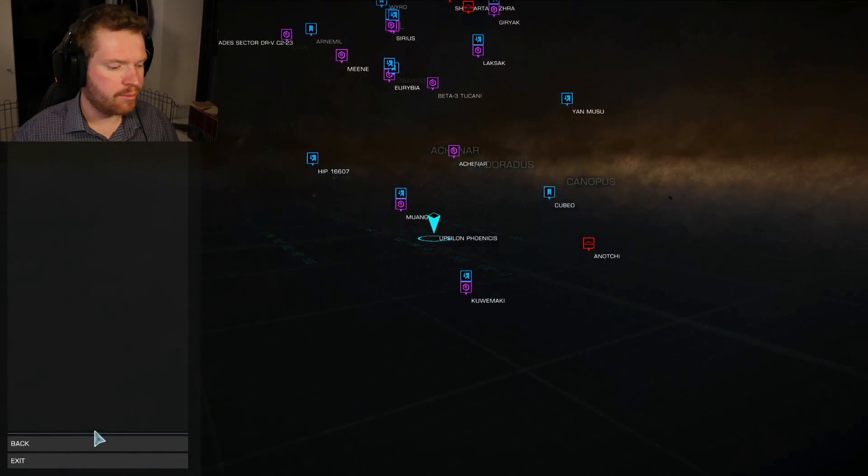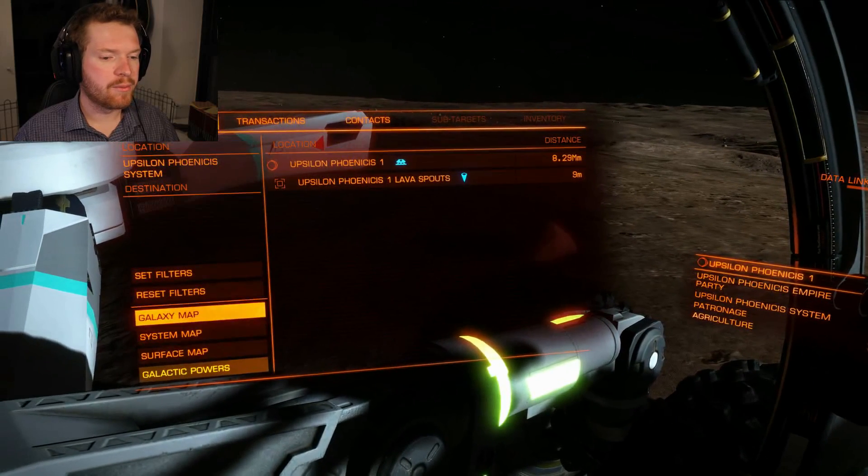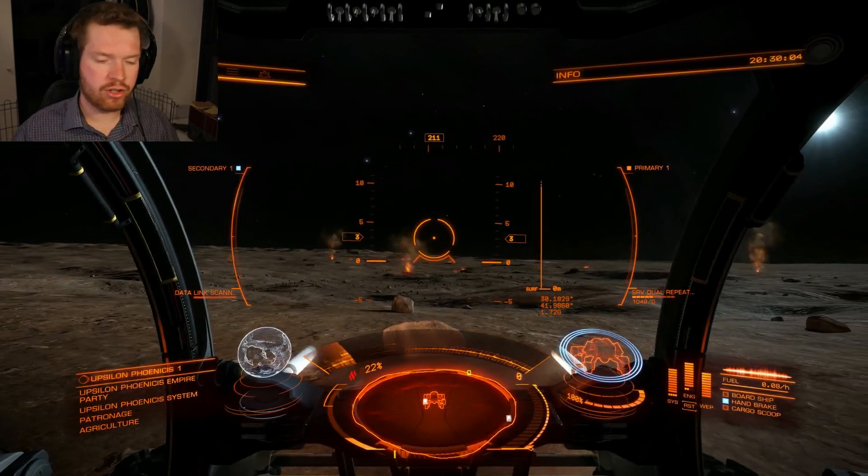There are some of the engineers down here too, but it's a little distant so make sure you have a ship with a good jump range. When you're here, you have to get to the first planet and you will see a tourist beacon pop up. It's called the Lava Spout. Basically just take your ship and land it here.